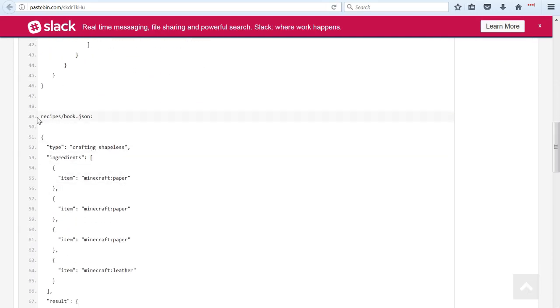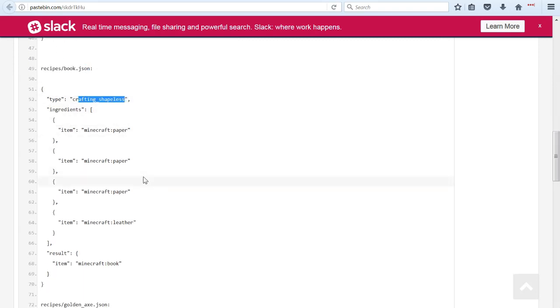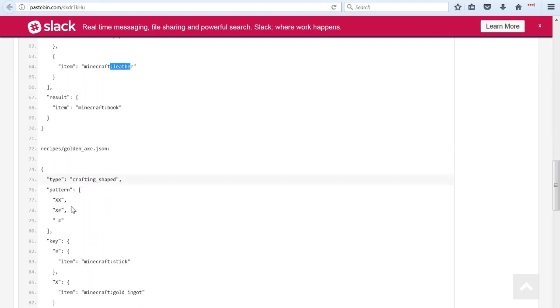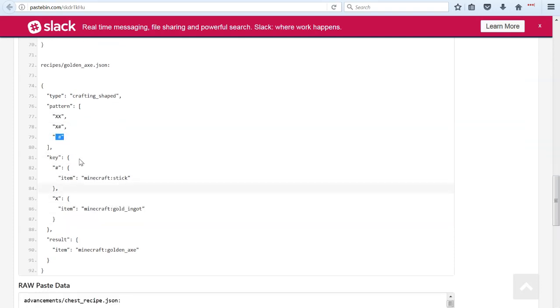Scrolling down, we can see in the recipes folder that book.json describes a shapeless recipe, where all you need is paper, paper, paper, and leather. And then there's another one where it's shaped, and you describe the pattern in lines. I'm not quite sure what that means, or to what part of the grid that refers to, but it tells you where you're putting your sticks and your golden ingots.